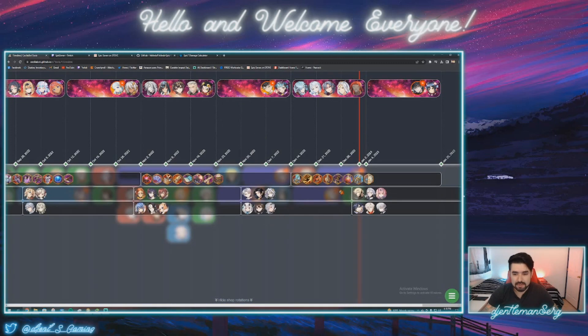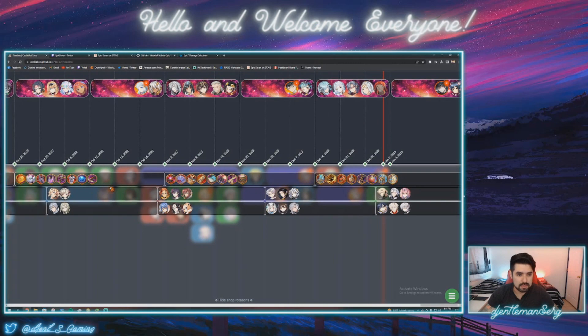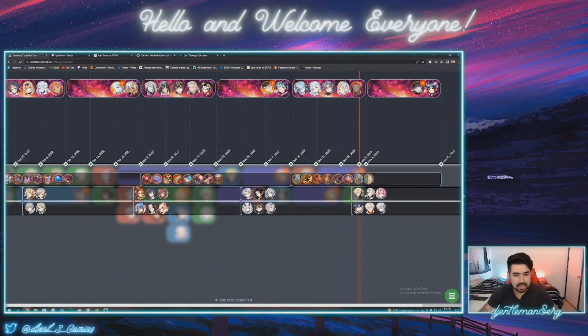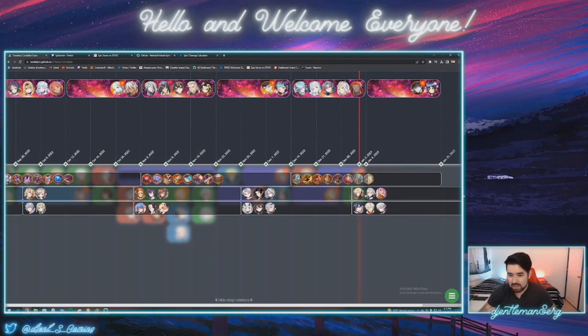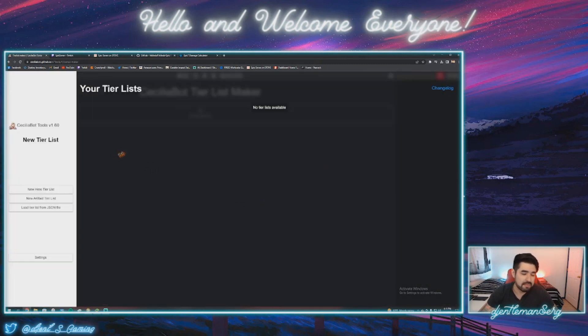Aside from that, you can always see the shop rotations as well, which is amazing — the artifacts within the powder shop and the past artifact shop rotations. If you don't see an artifact that's been released for the longest time, maybe it'll be coming back soon. Same thing with the coin shop rotations for the ML5s and for the RGBs. The tier list maker is just a fun way for you to do your best waifus, S8 tier waifus, or your best character tier list. Every other tier list maker out there is terrible compared to just coming to CeciliaBot.